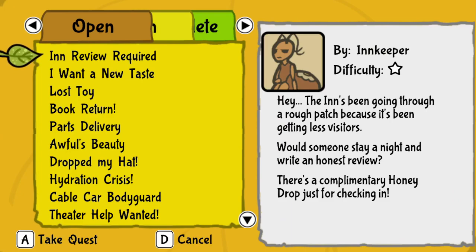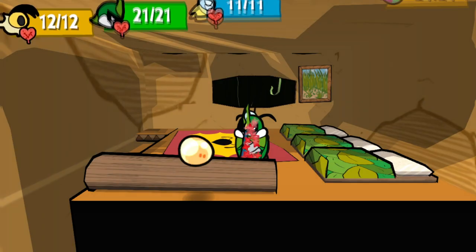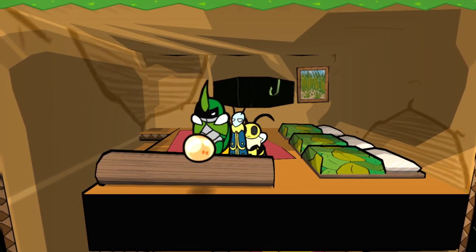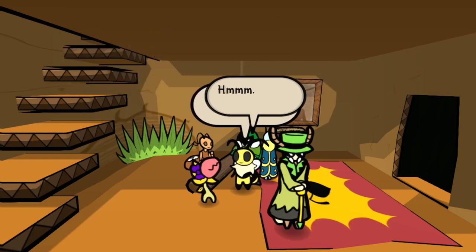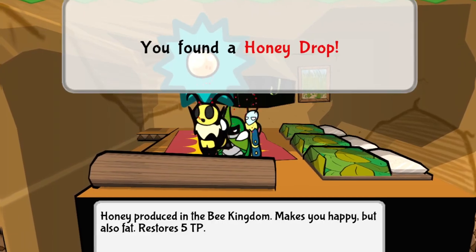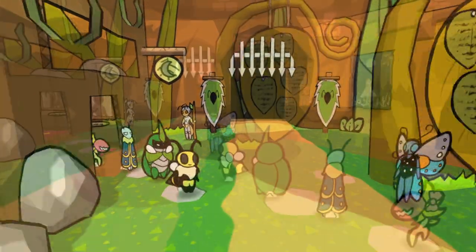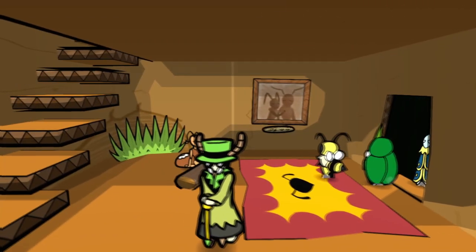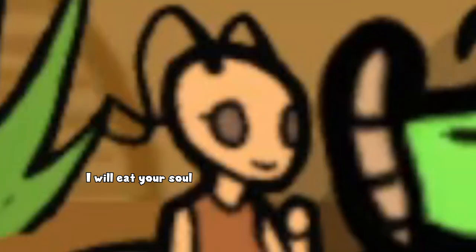The innkeeper's in-review required quest is first, and well, you talk to the innkeeper, you sleep, talk to her a second time, enjoy your free honey drop, and that's it. It can be nice if you wanted a free healing item, but you're going to get very little else of value out of it. Alternatively, you can also just not review her hotel at all and treat it like a charity. And if ever you come back, she'll still have that smile on her face waiting for her review. You see, kids, it's better to receive than to give. Just look at that smile.